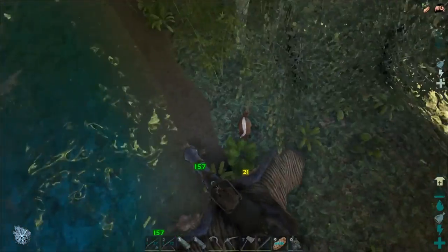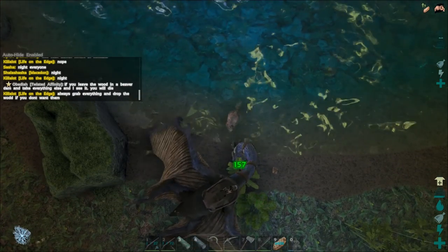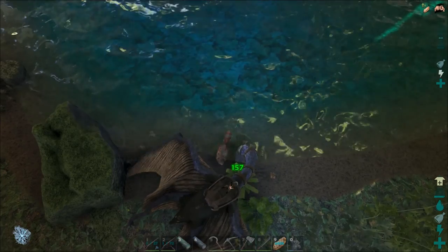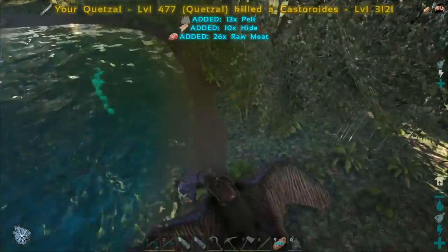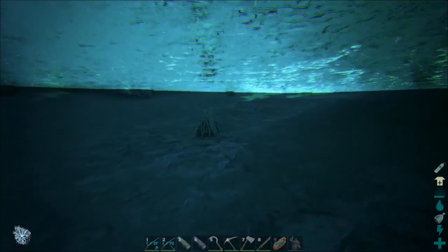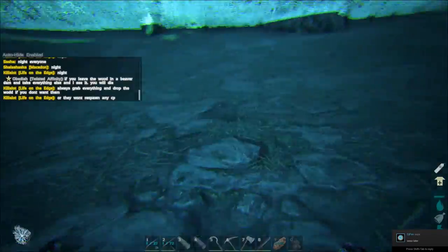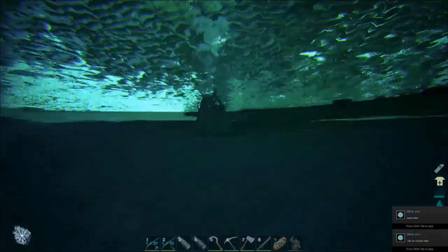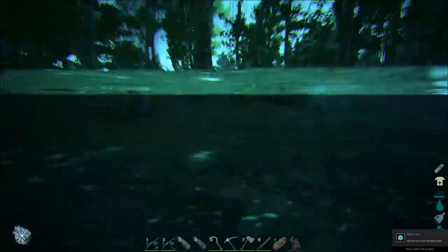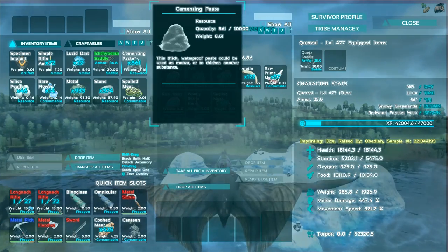We got ourselves another dam and more beavers came. Once we kill these we're going to try for the water ones. This guy's taking a lot of damage — the last beaver we killed that seemed like a pretty high level ended up being 300, and this guy doesn't seem quite that high — he's dying a little faster. 312! Wow, okay. There are some great level beavers. Just wood again! I swear, I'm going to murder someone. After failing to grab a bunch of beaver dams, I only got 861 cementing paste, but that should be enough. I also stopped and gathered up some metal and got a couple drops as well.